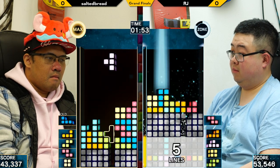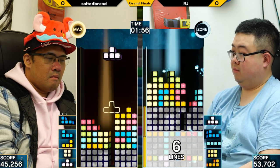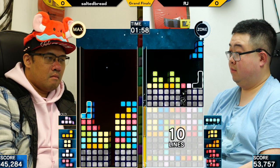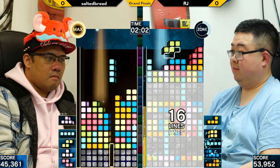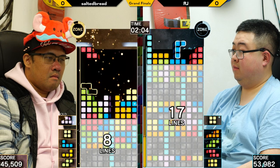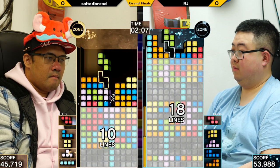Procking zone. This is a bit of a defensive zone for RJ here. I think Salted Bread can use this opportunity to form an attack. Salted now in the driving seat with the 5-4 stack.